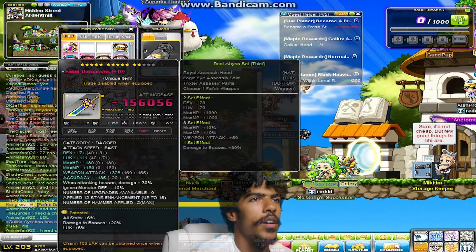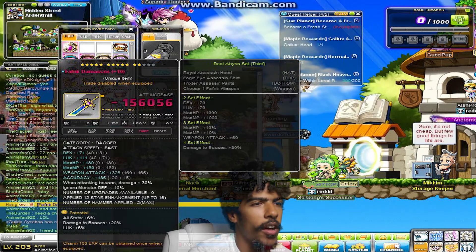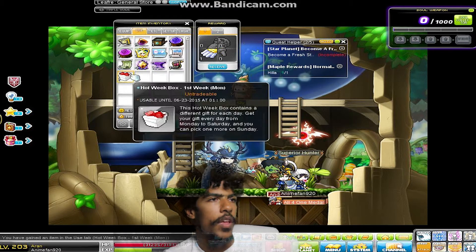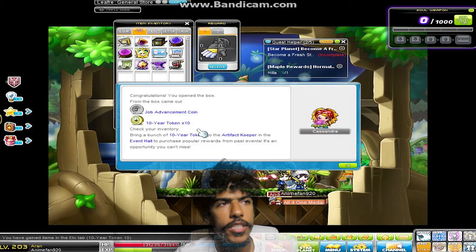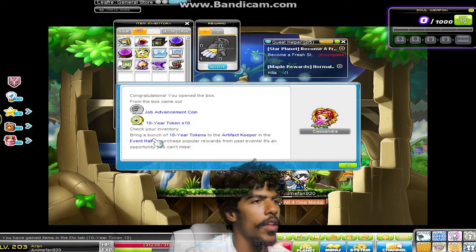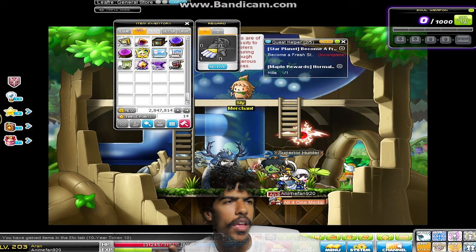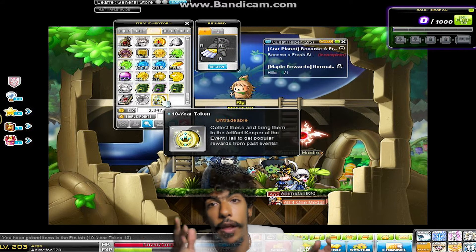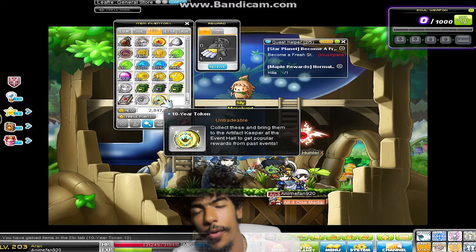We're going to do this every day this week, and the first one we got this week — if you get the box and open it, you get a 10-year token, which is used to go to the shop in the event hall where you can trade it for items from previous events from the past 10 years.